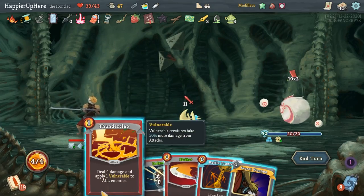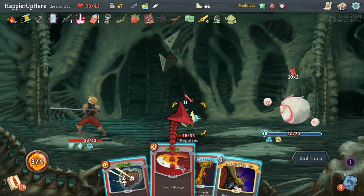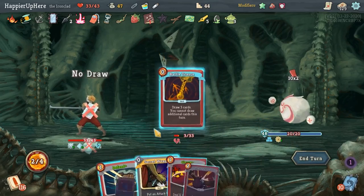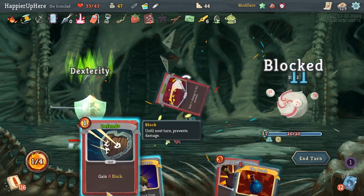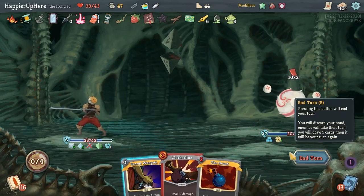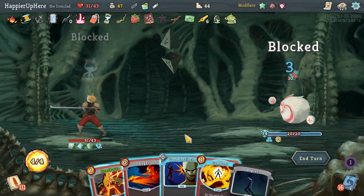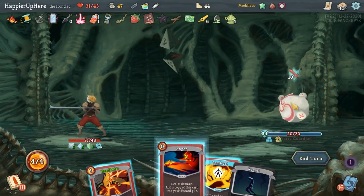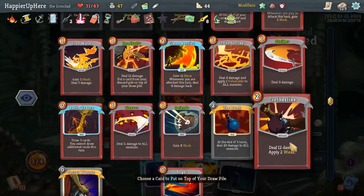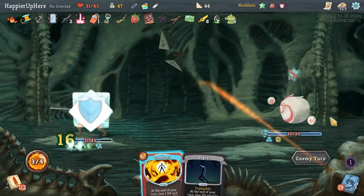A lot of incoming — Thunderclap, Strike. Battle Trance, Cleave — yeah, that would have been better. And then Defend. Another 10 — Good Instincts, but I'm fully defended without it. Let's do Anger, Headbutt. I did not get a Perfected Strike yet — let's take the Secret Weapon, and then I can play the Perfected Strikes that way.